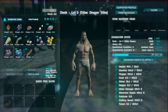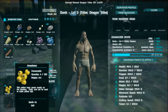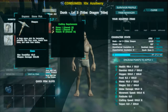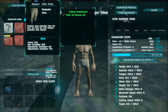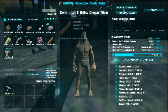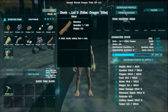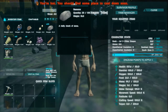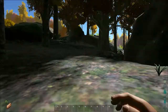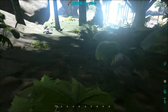Another advantage of being in a tribe is that different members can learn different Engrams, so you can get more coverage early on. For example, one person learns the shirt, another learns the pants — at the start you can both have a full set even though you can only learn one yourself. You can't learn all the Engrams, so it's a good idea to balance Engram learning throughout the tribe.